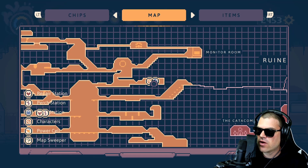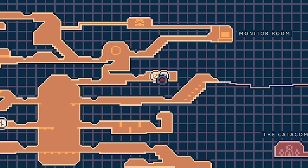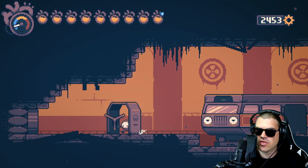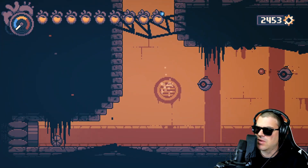We are going to start off here on the map. This is the last bunker train station. We're a little bit further in the game and it is going to require that you have the blink teleport — the ability that lets you do that. So we're going to head over to the left.